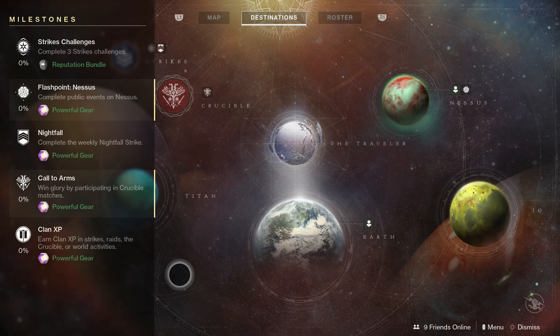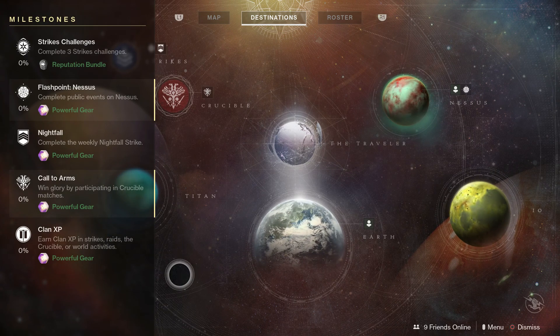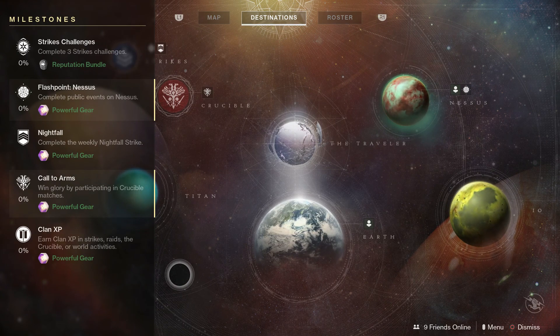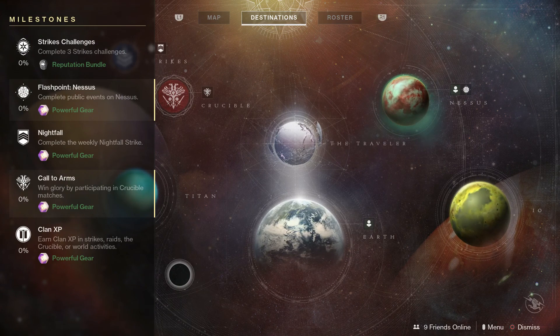First thing you'll want to do is pull up the directory and then pull up your menu on the left. When you do that you'll immediately notice the milestones listed at the top — you'll see your reputation challenge and the daily challenges.